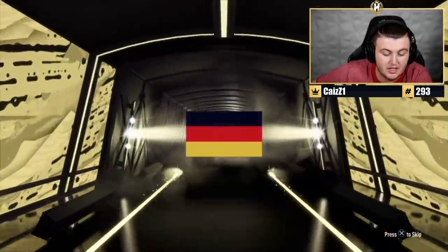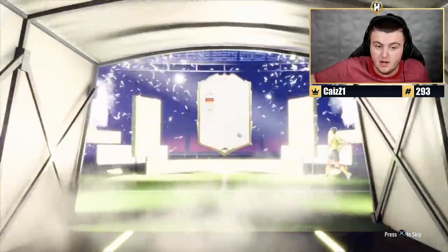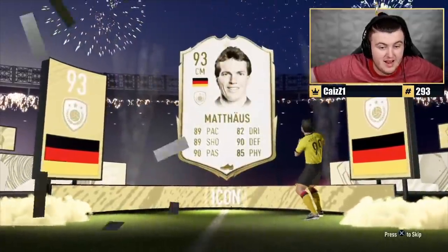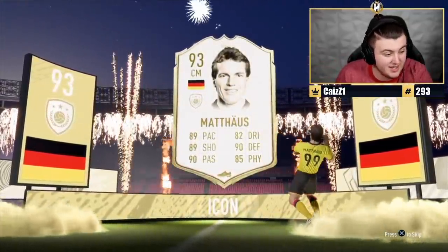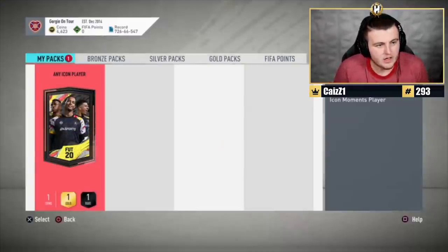It's going to be a German centre-mid — this could be amazing. Prime Matthaus! That's a win. That is fantastic from an Any Icon Pack. Things you absolutely love to see. Thank you very much, EA.